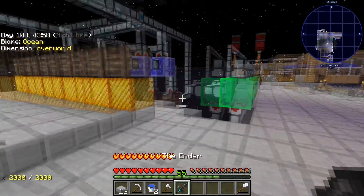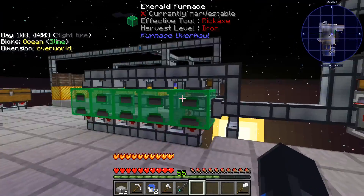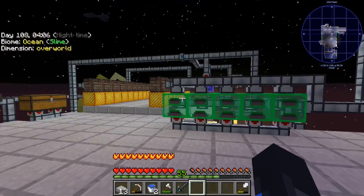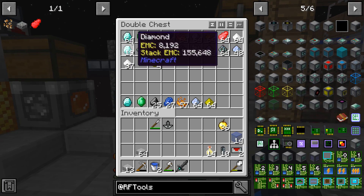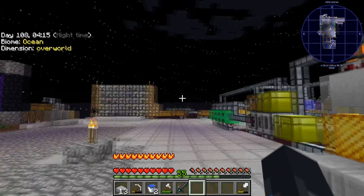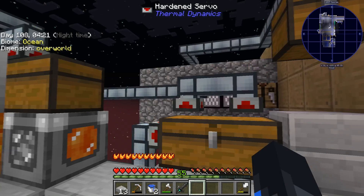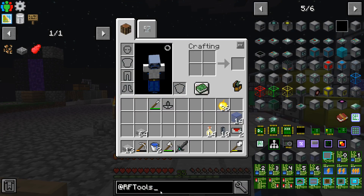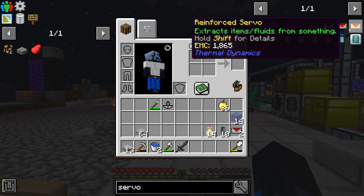I have a small idea what we're gonna do here. Last episode I was trying to figure out our storage situation — I'm getting loads of diamonds, loads of emeralds, all these items I need to sift into our storage system. I'm gonna upgrade our servos so we can actually hold more and transfer faster, it's not actually that difficult.